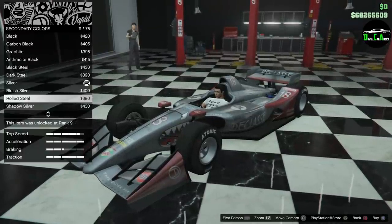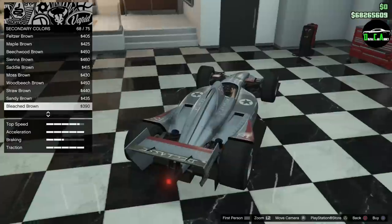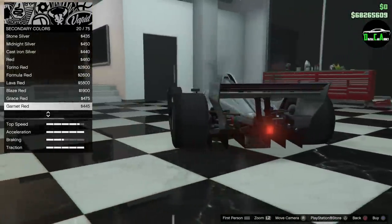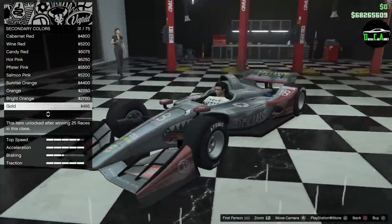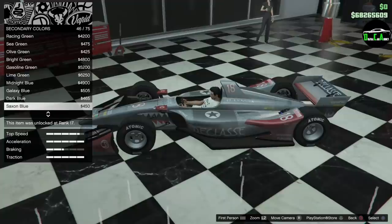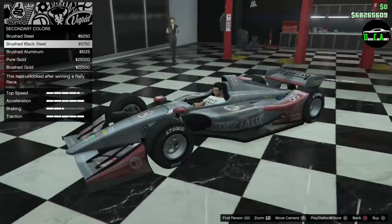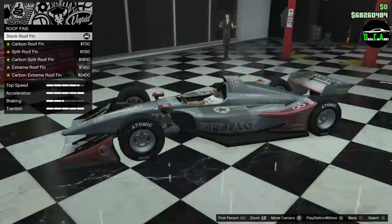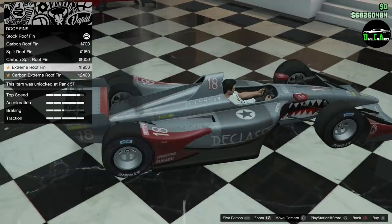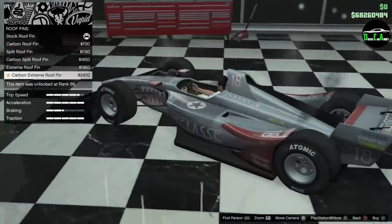For the secondary color, I don't see much changing except the rear spoiler. I'll just color match it — brushed aluminum. For roof fins, we have carbon, split, extreme, and carbon again. I might do carbon on this one to give it some contrast. Let's do that.